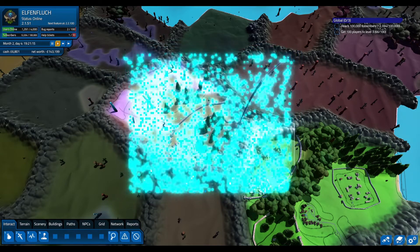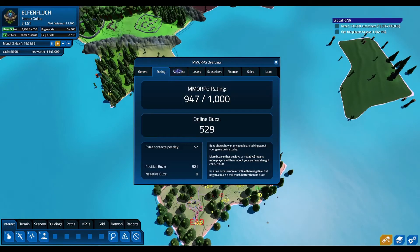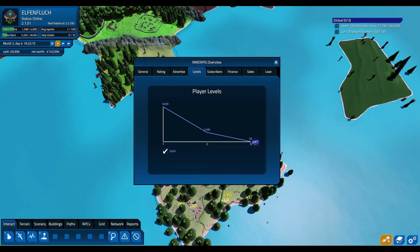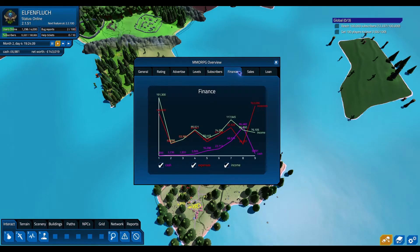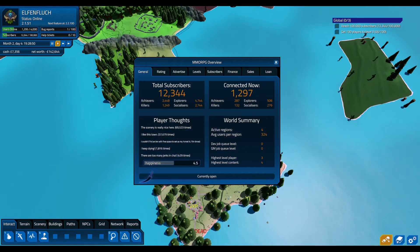Let's actually just go back real quick and have a look at everything else, see how everything's doing. Look at our reports - player levels. Yeah we've got a lot of level one which is good. Finances are all over the place - like the other day we spent a lot of money so it's gone right up. Cash has gone down obviously, income is somewhat decent so that's good. Sales - average users per region - it's all pretty good stuff, very nice.